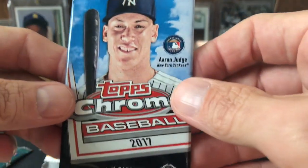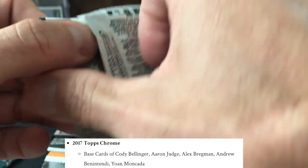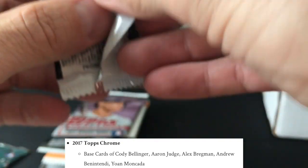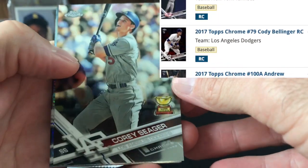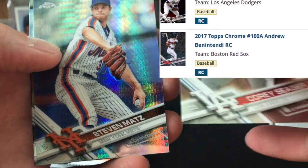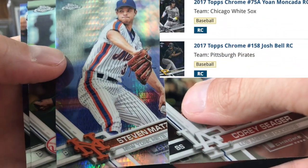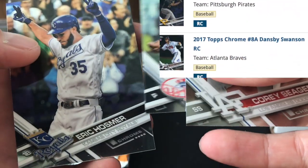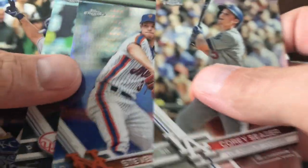So 2017 Topps Chrome — some of the best looking chrome cards. I really dig this set; Topps did a really nice job. Obviously I'm looking for the Bregman, Bellinger, Judge — all those cards listed below. Corey Seager rookie cut trophy card. Steve Matz — looks like a prism or X-Fractor. Andrew Chapman and Eric Hosmer — I'll take that Hosmer. Very cool.